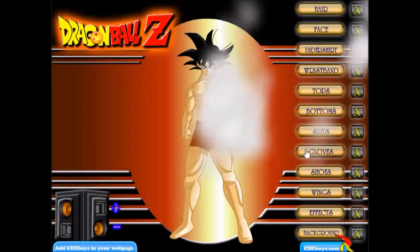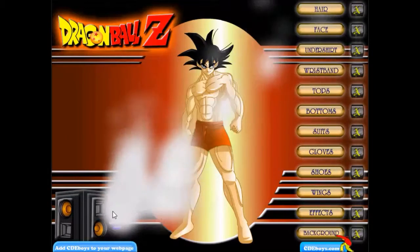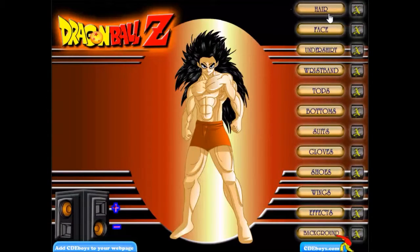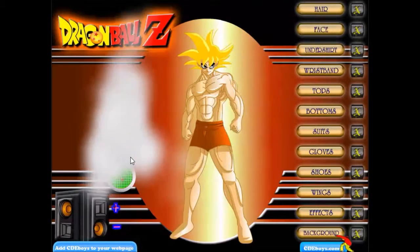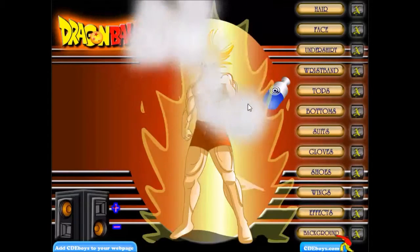Basically the goal of the game is just to go through a bunch of selections for your character, and once in a while there will be a capsule that appears, and then you click on that, it gives you a Dragon Ball, and then you can do a certain effect to the character. It's actually a Dragon Radar, not a capsule.